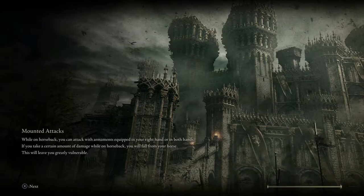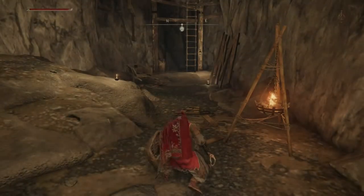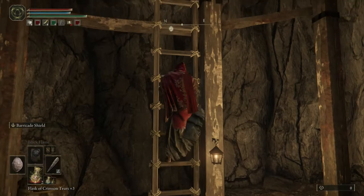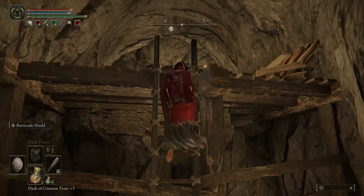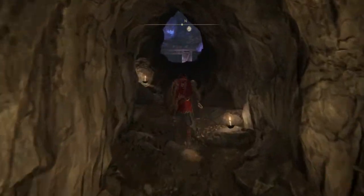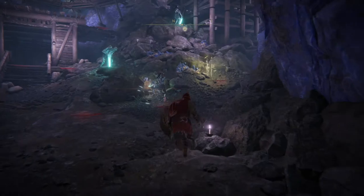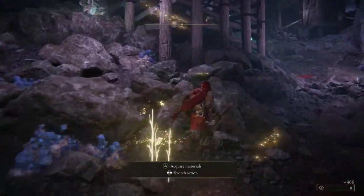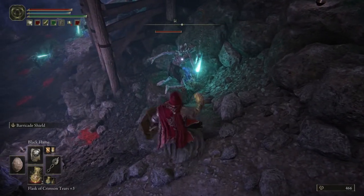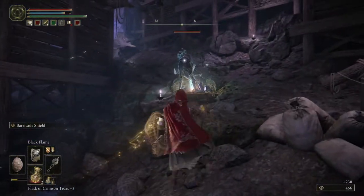Once you're comfortable killing those two guys and resetting over and over, I'll show you the next level. Another thing to point out: if you have a fireball spell, it's going to be much more powerful against these guys than the blunt weapon. I don't have my main fireball equipped right now, just my black flame. But if you have a fireball equipped, just fireball these guys.